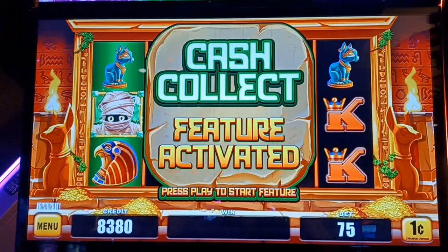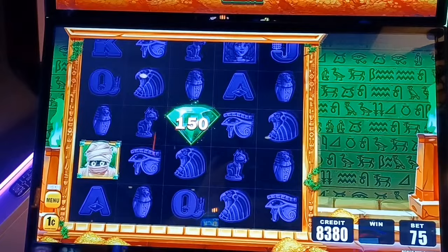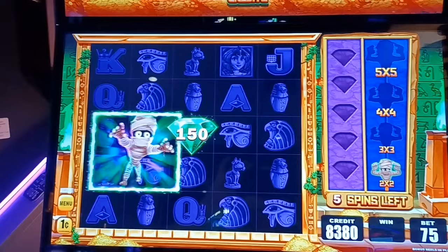Hi guys! Blaine here from Spin and Winner Slots. Just got the cash collect feature on Moe Mummy here at Hearts and Four Winds. Let's go! I'll show you what we do as we go. The emeralds we need to collect and they'll stack up here. The mummy will run over, get them, and throw them over there, and then our money goes up here in the cash collect bank.